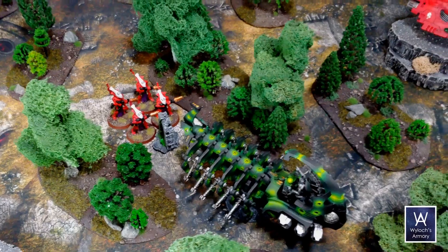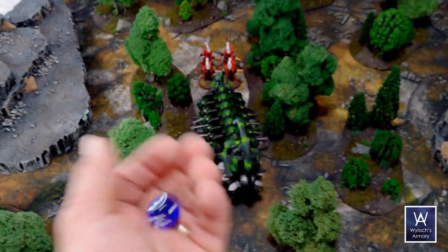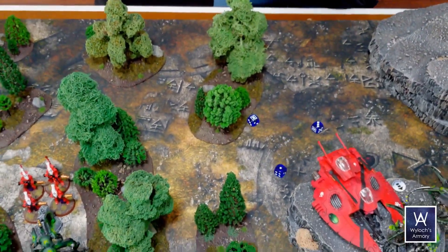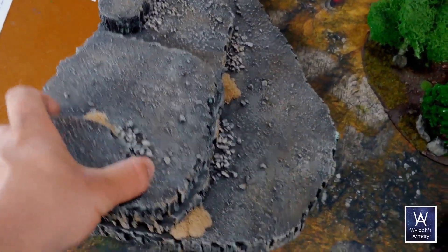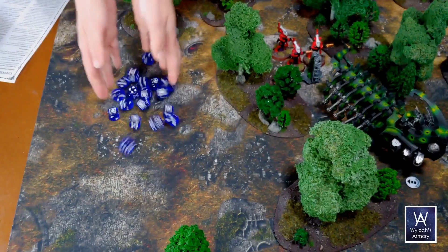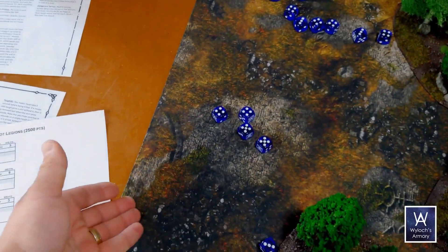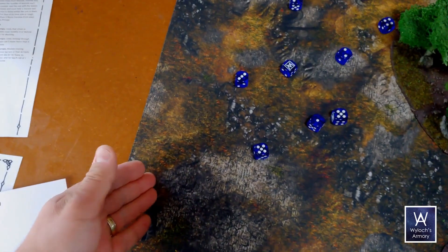Let's fire. Gauss rifle array hitting on threes — one wound on one dude. Then the doom cannon — that's a hit, which blasts three. Three saves at armor piercing four. One save, two wounds — enough to kill another one. Now I've got to do 18 again — you get to do 18 again. Look at all those sixes — five of them. Must get sixes to save — none of them. None are eligible for regeneration because of rending — he's down to one wound left.